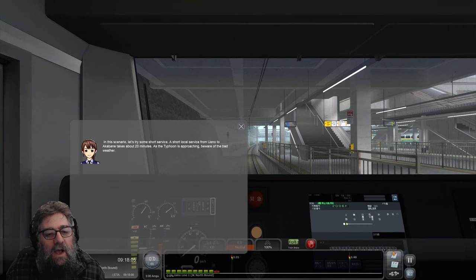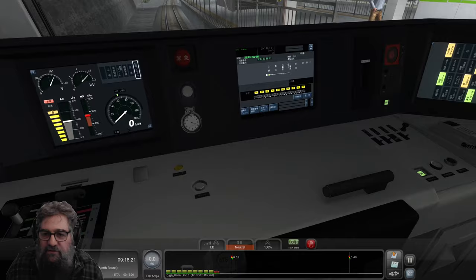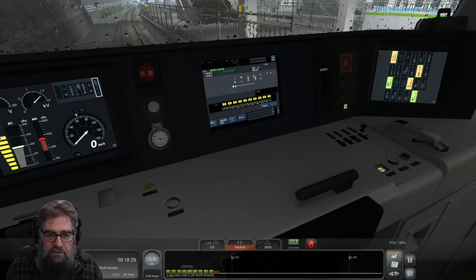In this scenario, let's try some short service. A short local service from Uinu to Akabane takes about 20 minutes. As the typhoon is approaching, beware the bad weather. So let's open our doors. I think we're already started up because everything looks like it's green. So that's fine.